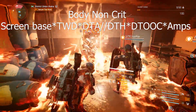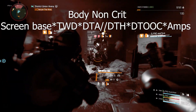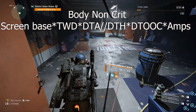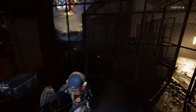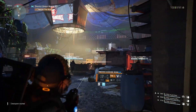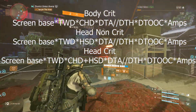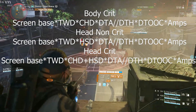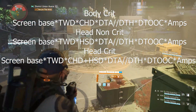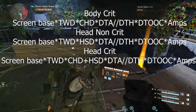DTA or DTH can occupy the same space depending on what you're hitting. Then multiply by detox, and then your amps. With amps: do not add them all together. If you have one amp, just multiply by that amp. If you have two amps, multiply them together first and then apply — for example, 1.3 times 1.15 — then multiply that product in. That gives you body non-crit. For body crit, after total weapon damage multiply by critical hit damage. For head non-crit, use headshot damage instead. For head crit, add critical hit damage plus headshot damage after total weapon damage.